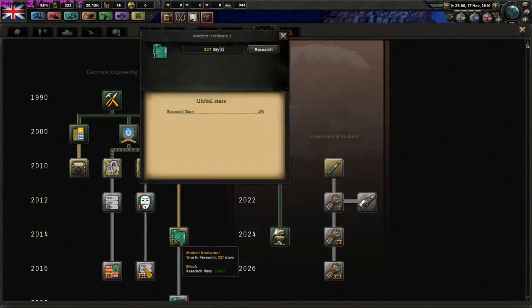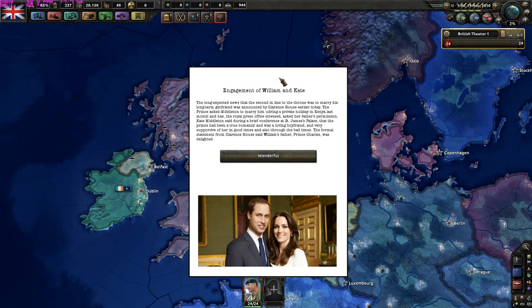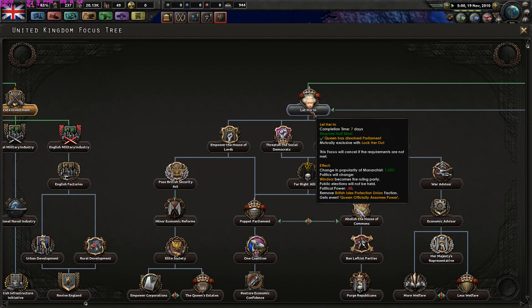Encryption algorithm and modern hardware. I will look at the engagement of William and Kate - the long-expected news that the second in line to the throne was to marry his long-term girlfriend was announced by Clarence House earlier today. The Prince asked Middleton to marry him during a private holiday in Kenya last month and asked her father's permission. Good to see the British were falling in love.